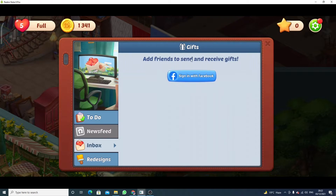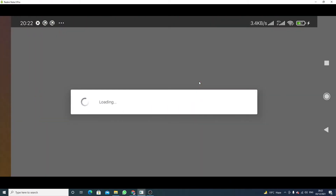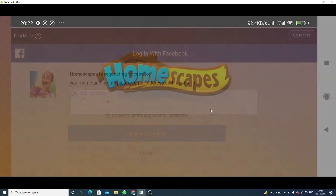If you want to add friends, you can send gifts and receive gifts. To add your friends, just click on 'Sign in with Facebook' and wait a few seconds — it will connect your game with your Facebook account. After that, you will be able to send gifts to your friends.